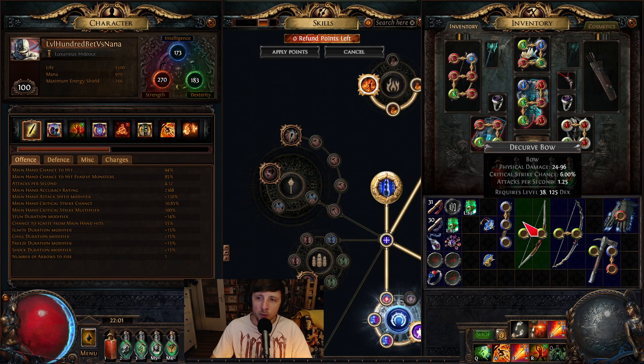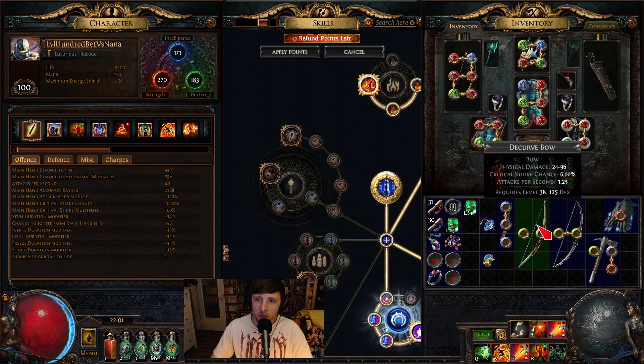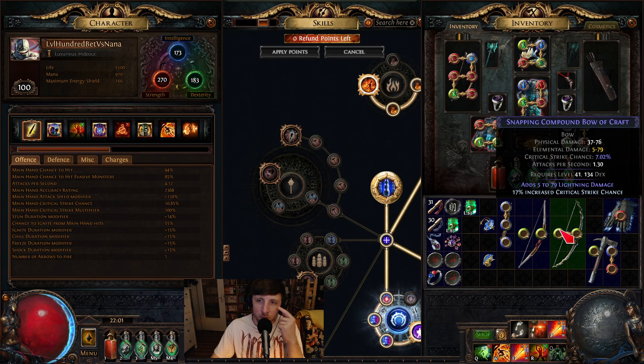Another example is a bow with 6% base crit. There's a mod on the item that you can roll — I crafted it on this one here — which is 17% increased critical strike chance. That is again based off of the percent chance of the bow itself, so the base chance was 6% and with this 17% it gets to over 7%, and this becomes your new base.